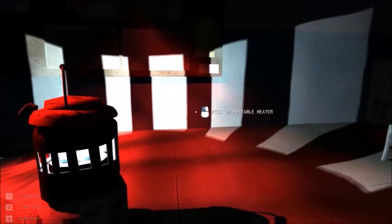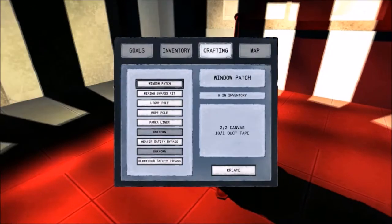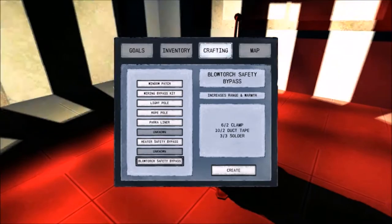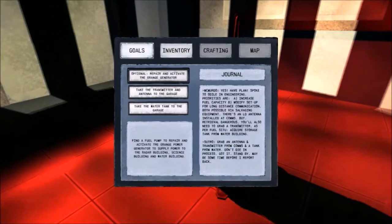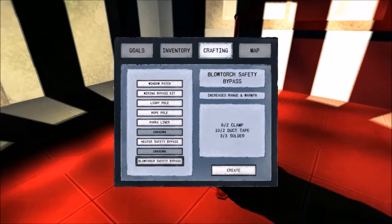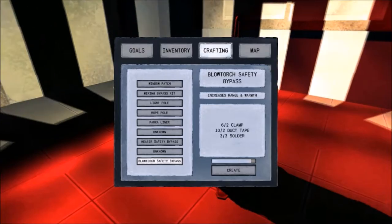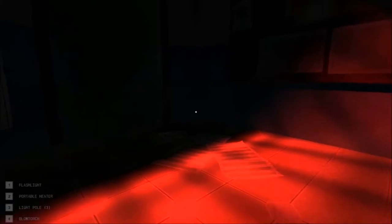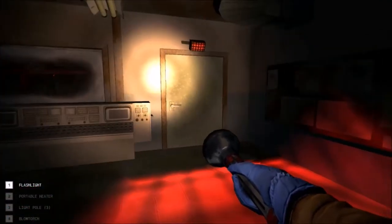Oh, that was close guys — way too close for comfort. Now we can craft: fuel pump, blowtorch safety bypass. No fuel pump though. What does that do — increases range in water. Okay, let's make that as well. We need to go back there because we missed some stuff.